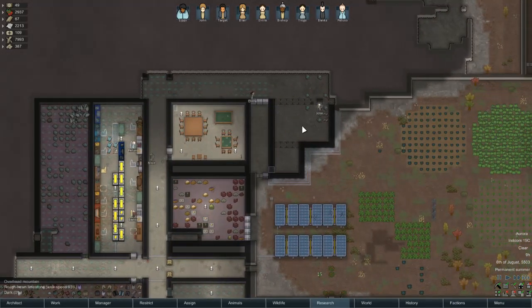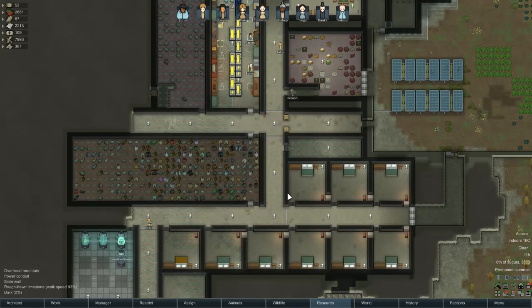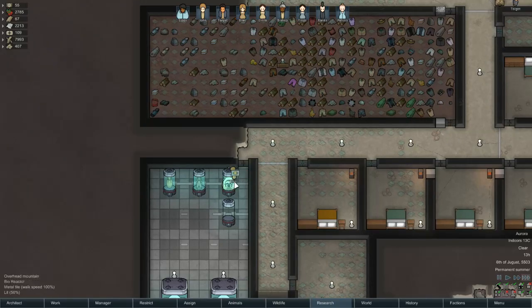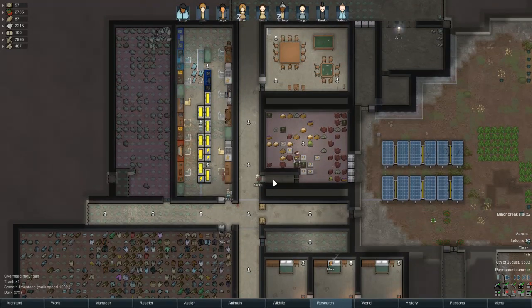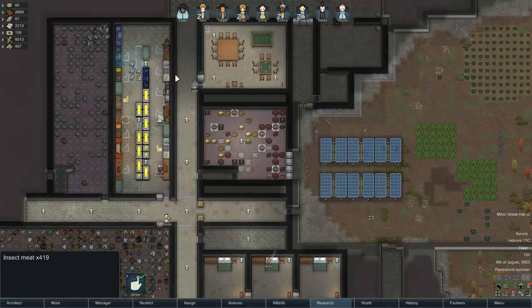I think this would be a nice doctor's office once it's finished. Or hospital. Same difference, really. It looks like we're using the insect jelly to feed them. I suppose Blair's just grabbing whatever's available closest to the door. Which is a shame. I wish they'd take the insect meat or the royal jelly first. I mean, look how much insect meat we have. I'm just glad we don't make meals out of it.